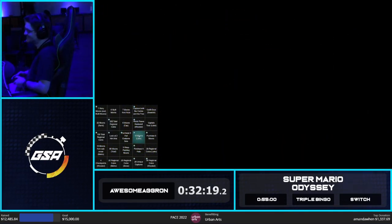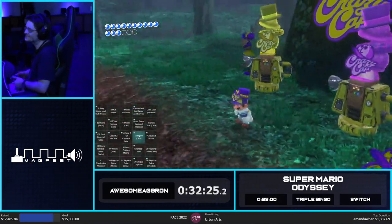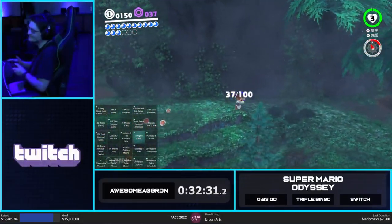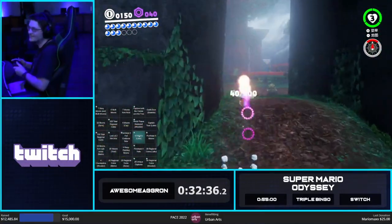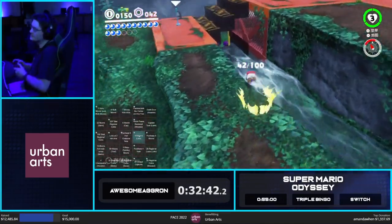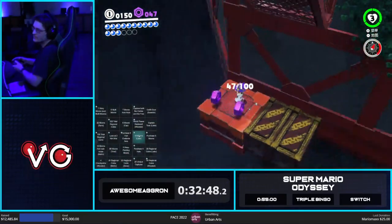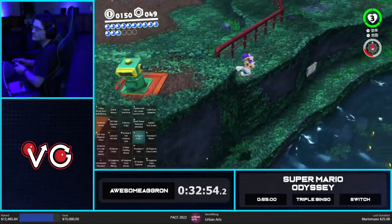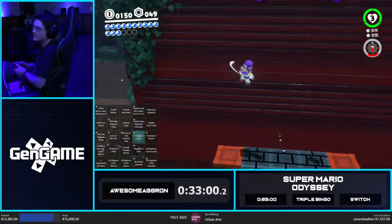Shoutouts to the 4:30 AM squad. We're looking pretty good. Between you and me, we look stupid. What are we doing here at 4:30 AM? We're on Mario! Five more regional coins — unfortunately we only get four here. I kind of didn't really think that one through. And then we just warp up to Torque Drift and get World Peace and leave the kingdom.